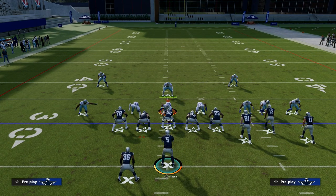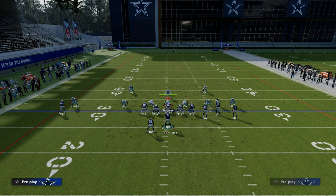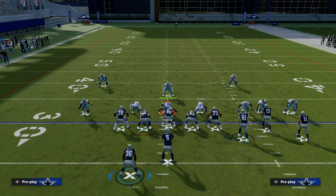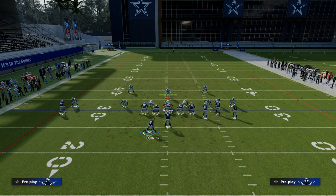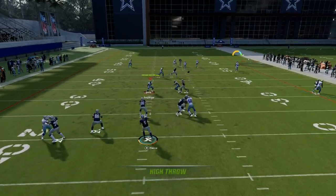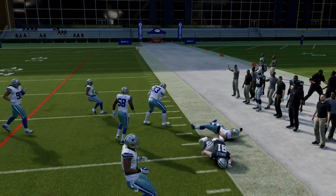The beauty of this concept is it's the most consistent thing I've found for beating shaded down man. If you want to attack shaded down man further, another thing you can do is take your running back on this play and put him to the flat. This extra player can actually mess the coverage up even more and give you a better chance for that animation.